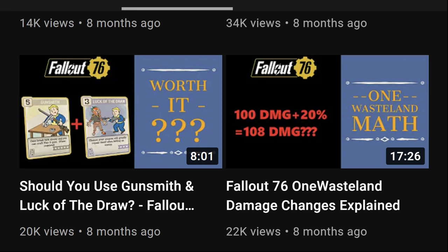Luck of the Draw in combination with Gunsmith: after extensive testing, Gunsmith is 100% worth using. Luck of the Draw by itself had really weak results, but in combination with Gunsmith it's quite good. The main value is in Gunsmith. If you want to improve weapon durability even further, then add Luck of the Draw — but not the other way around, as it doesn't work well.